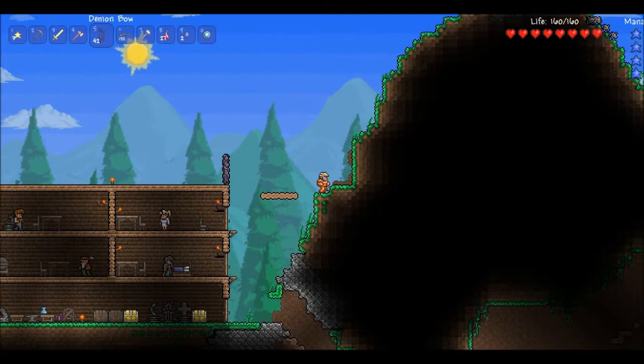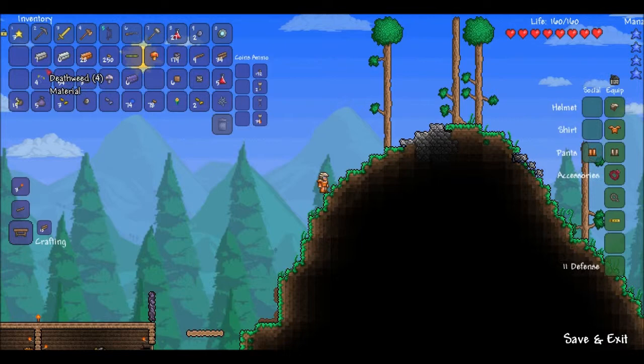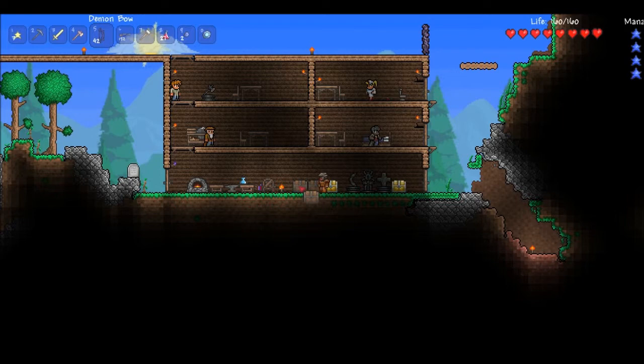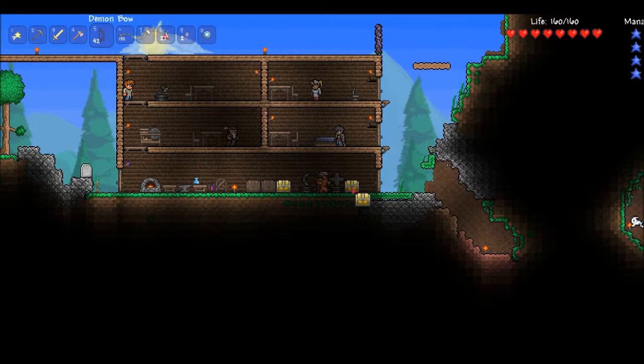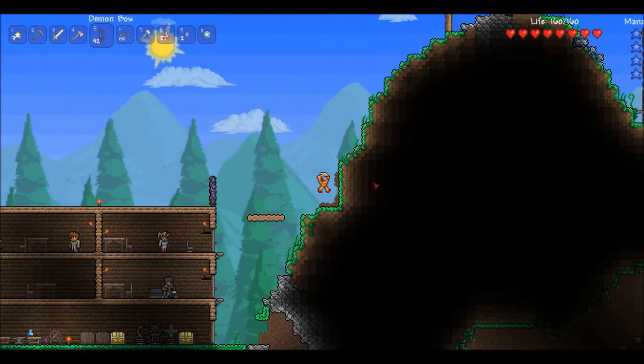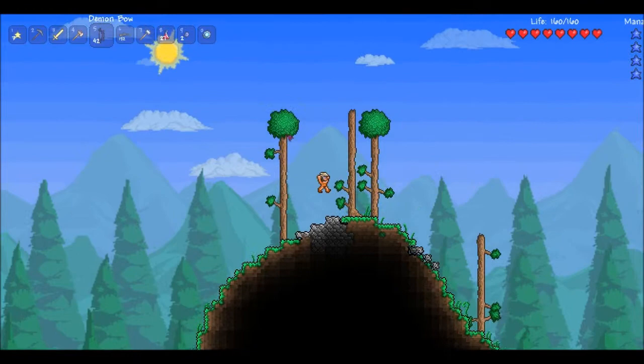So today we're going to be going to the corruption to see what we can find. We're going to craft another suspicious looking eye at the demon altar. We're going to be finding the Eye of Cthulhu today, which is going to be pretty awesome. So I can test out my rapid musket and my demon bow, which I just crafted a few minutes ago before starting this episode.